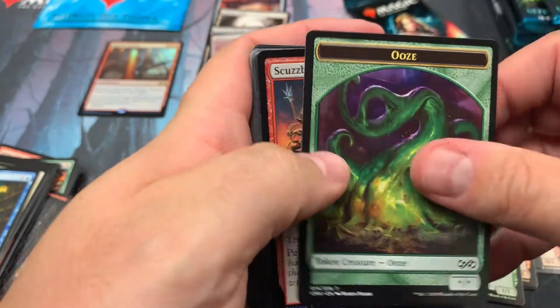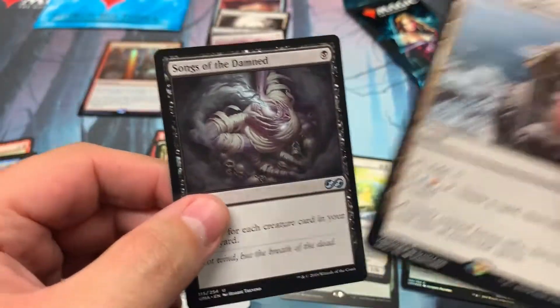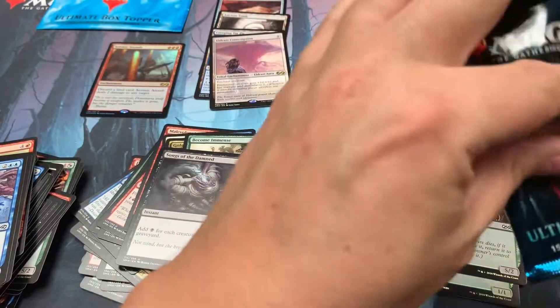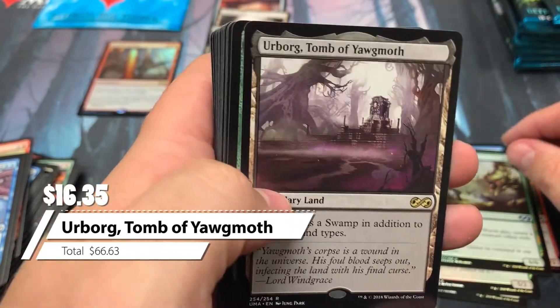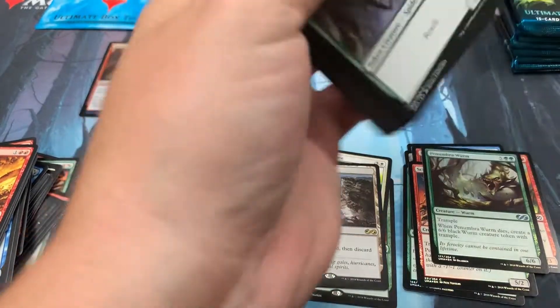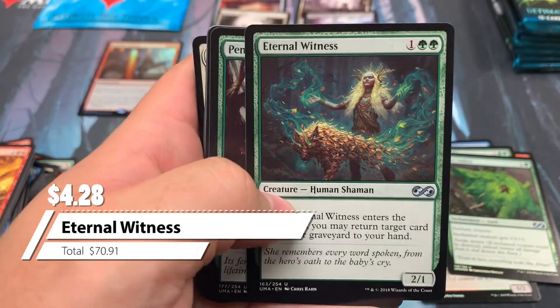Scumbag marauders and desolate lighthouse. Did you know they sing the songs of the damned in the desolate lighthouse? Little known fact. Soldier. Worm. Another nice hit — the herb board trim of Yawgmoth. We actually have a couple foil of those as well. Boar. $4 bridge from below and a nice $4 eternal witness.